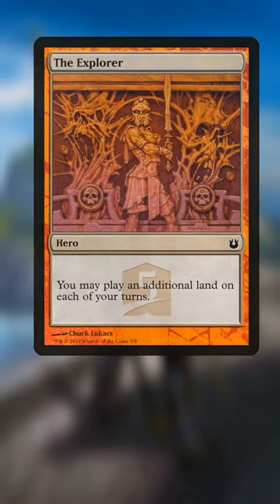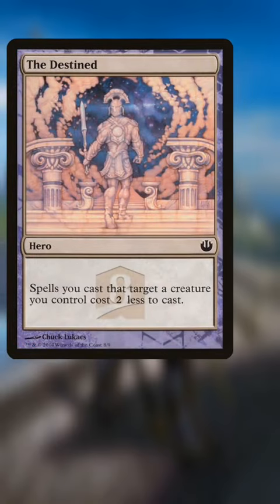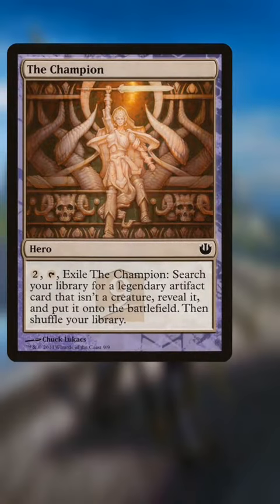Each of steps 1, 3, and 7 had five different hero cards that you could get depending on which pre-release pack you got, with the champion at step 9 of the Hero's Path being the last thing you got.